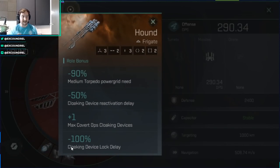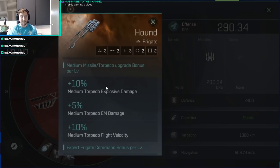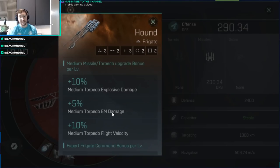All of the stealth bombers share a role bonus: you get a minus 90% medium torpedo power grid need, with a 50% cloaking device reactivation delay reduction, so you can activate it twice as fast after coming out of cloak. You also get the ability to fit a Covert Ops cloaking device, which you can't have on every ship, and a minus 100% cloaking device lock delay, meaning you can lock immediately after jumping out of cloak. The Hound gives a bonus to Explosive and EM per medium missile torpedo upgrade, plus medium torpedo flight velocity. I'm currently at level four, so my DPS and flight time aren't at maximum yet.